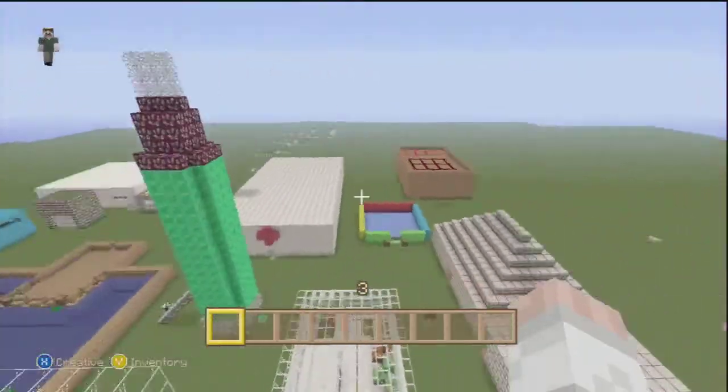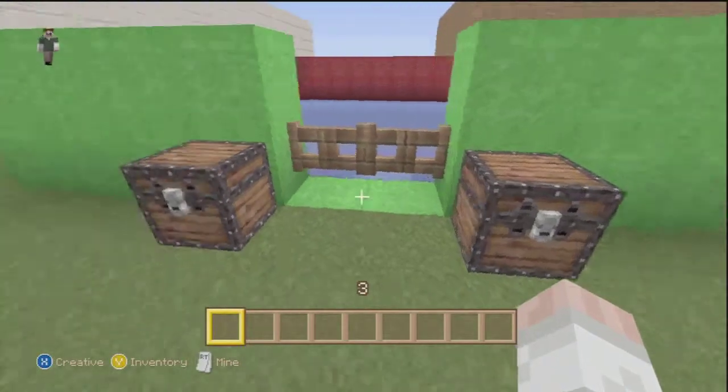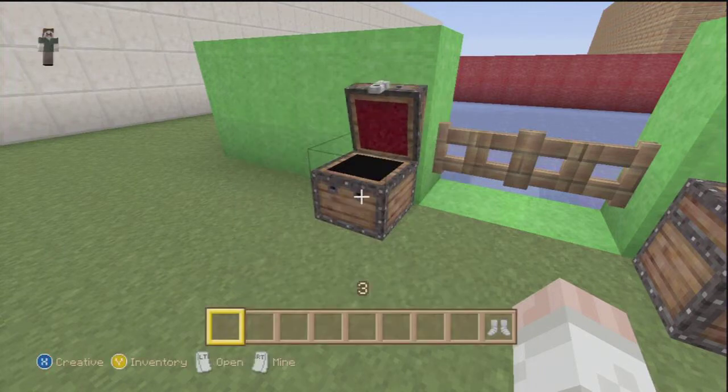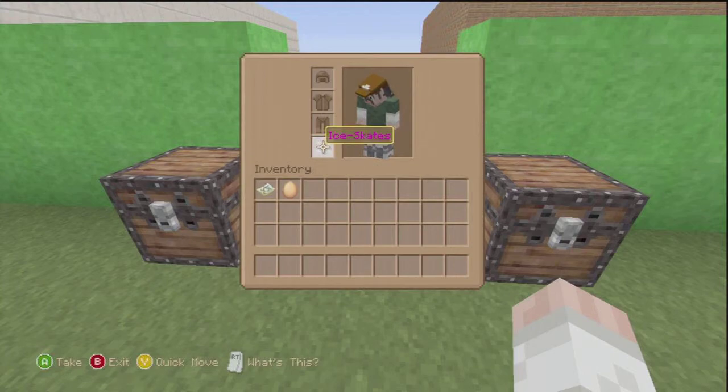We're going to go over towards my ice rink. This took about five minutes to make. The longest part was breaking the grass for the ice to go in the colour pattern. We've got red, yellow, blue and green I think, and then underneath we've got a nice pattern.